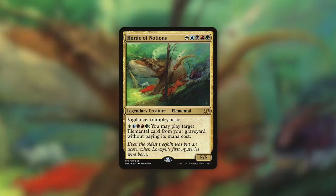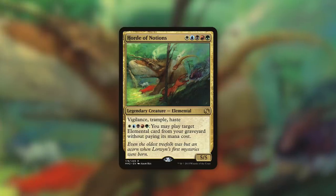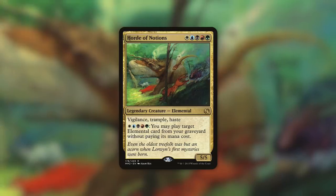Horde of Notions is a 5/5 elemental with vigilance, trample, and haste that costs WUBRG — one of each color in Magic: white, blue, black, red, green. It also has the ability: pay WUBRG, you may play target elemental card from your graveyard without paying its mana cost. So Horde of Notions is a 5-color elemental tribal commander that can get you back some really powerful elementals from your graveyard. By including elementals with powerful ETBs and LTBs, we can get the most out of this card, and if we have a way to sacrifice those creatures, we can trigger those enter-the-battlefield and leave-the-battlefield effects over and over again.